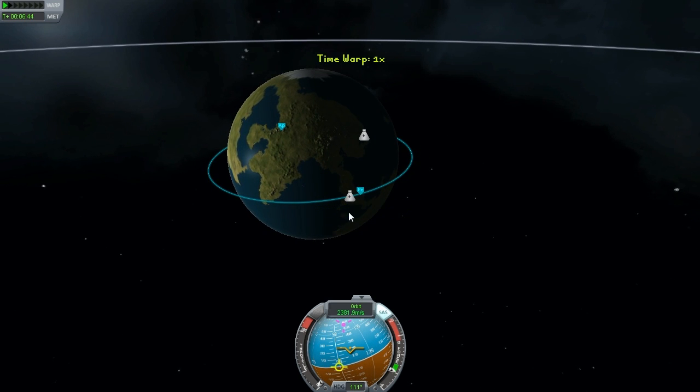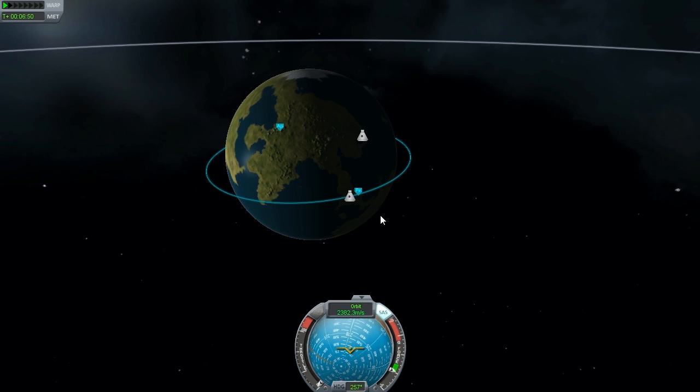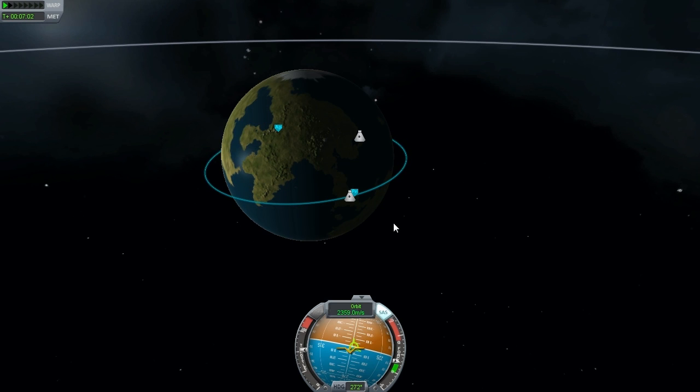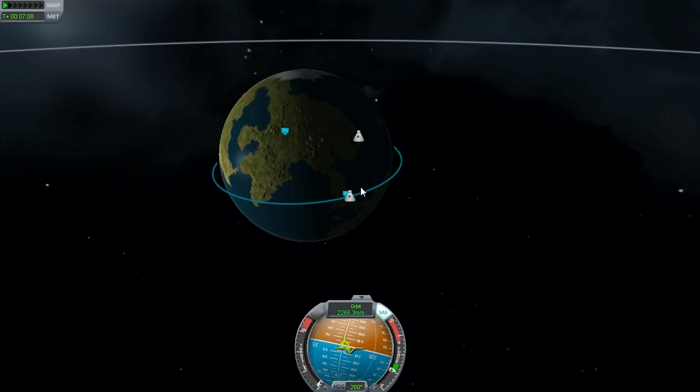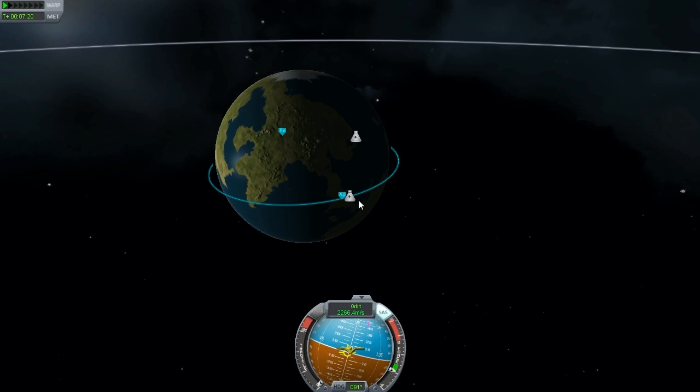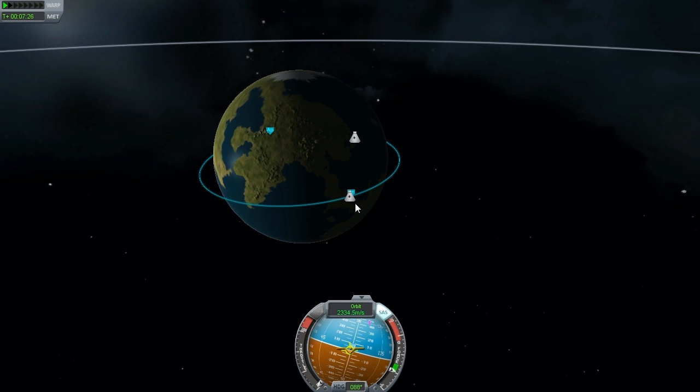We've got about 30 seconds to go. I need to flip the ship around — thankfully we can control it on the map view. There we go. Now we'll just burn. Whoa, yeah — that's back in the atmosphere on the other side there now. That's not so good. So we'll just go prograde now and fix that. You see I went and did a full burn there. Let's see if I notice that maybe I don't need that much power. Yeah, that was still a lot of power.